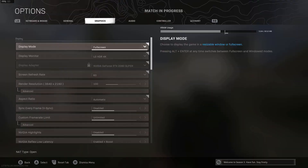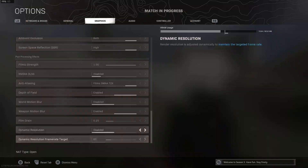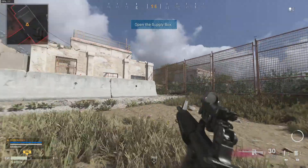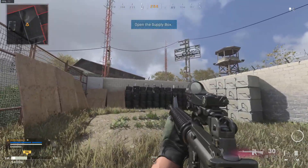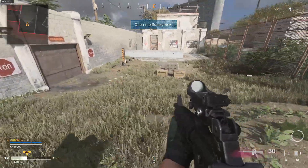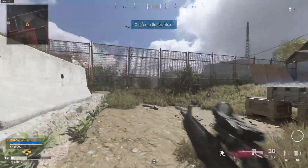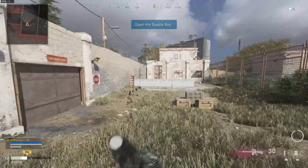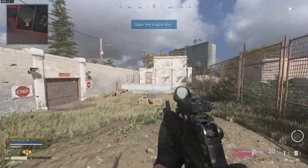Starting with 4K — going into the graphics options, I've got everything set to default. By default, the DLSS setting, which uses AI super resolution to provide the highest possible frame rates at maximum graphics settings, requires an NVIDIA GeForce RTX graphics card, but by default this is disabled. So running as normal with everything set to default in 4K, I'm getting around 65 to 70 frames per second. It's pretty smooth — above 60 FPS is fine for most people.